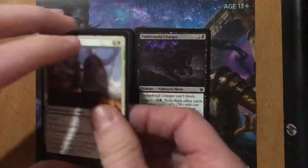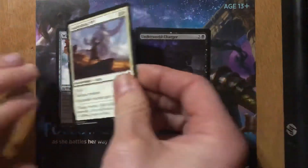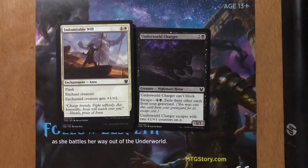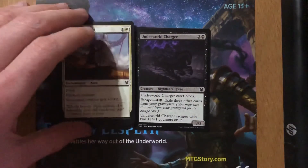Indomitable Will — one and a white, Enchantment with flash. Enchant creature gets +1/+2. I'm not high on this card. For two mana it doesn't give me enough power boost to be a combat trick. It's just a waste of a card to save my creature. Nah.